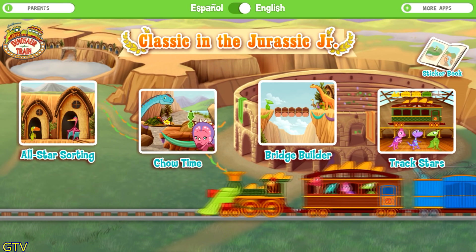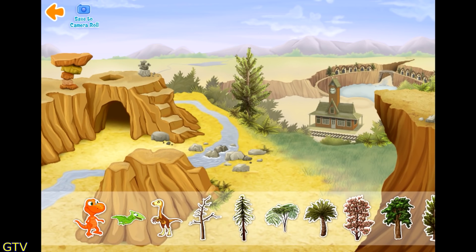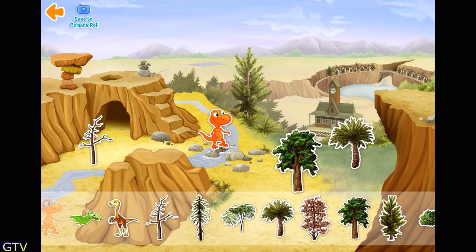Choose an activity. Sticker book. To place a sticker, drag it from your sticker collection into the picture. To move the sticker around, just drag it around the picture. To put a sticker away, just drag it back into your sticker collection. Have fun.